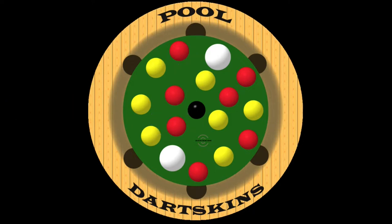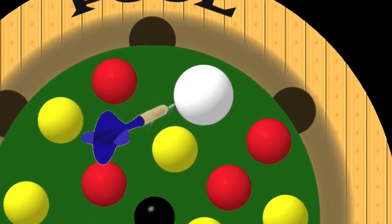And just like all Dartskin's games, if a dart pierces the edge of a ball or pocket, that ball or pocket is considered hit. On the line is in.